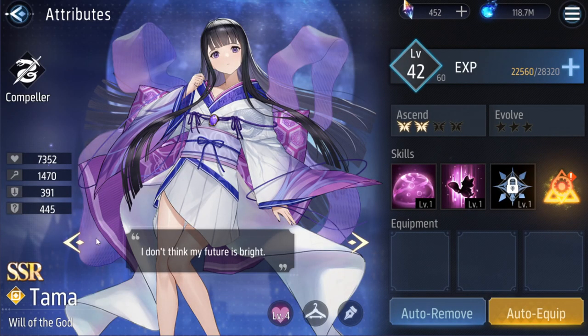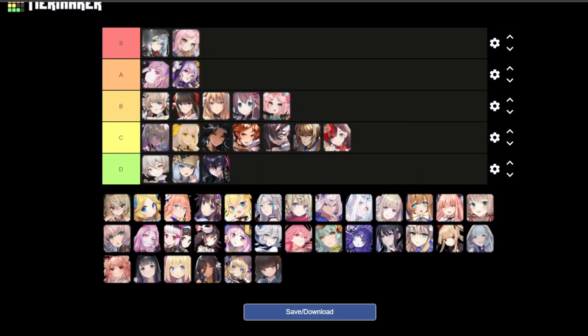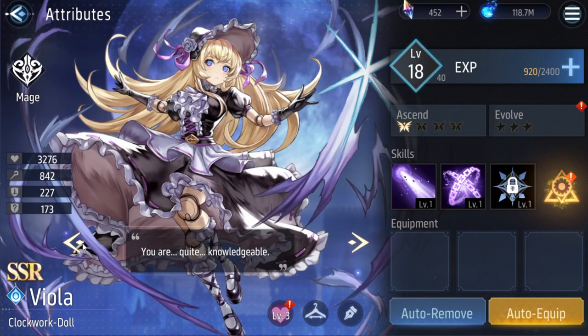Now we're in the URs — actually I'm going to go to the SRs first, save the URs for later. Tama — Tama's whatever. Nice outfit, cool ribbons, but nothing I'm really a fan of. C tier.